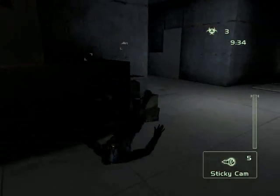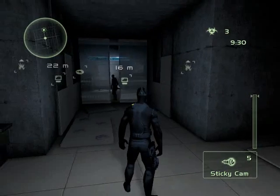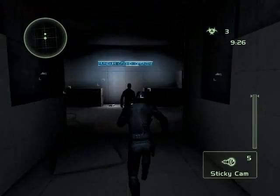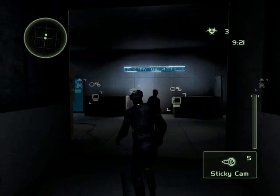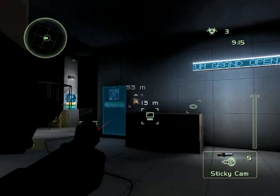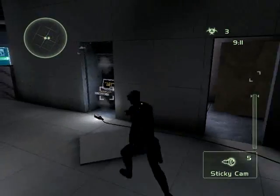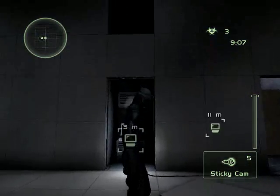I picked the museum map because it has a lot of different types of objectives that you see in different maps. First there's the computer — you can tell because it has a little monitor icon. There are the disks which look like a little circle, and then there are the bombs that kind of look like they have explosion icons. Now we'll go over the hacks first — computer hacks. This is what we call outside cafe.